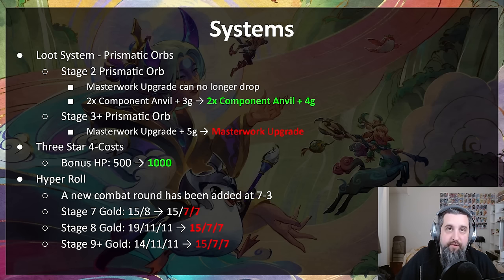Hyper roll got a bit of an adjustment. It was a little too much of a 'go to nine, use all that gold, and hit a three-star forecast' situation. There will be one more combat round in stage seven, so if you want to play a three-cost re-roll, that should help. Stage seven gold gets nerfed a little because of the extra round, and stage eight and nine gold get hit pretty hard — from 19/11/11 to 15/7/7, and 14/11/11 to 15/7/7. Less gold in the end game should open up more options than just three-star forecast.